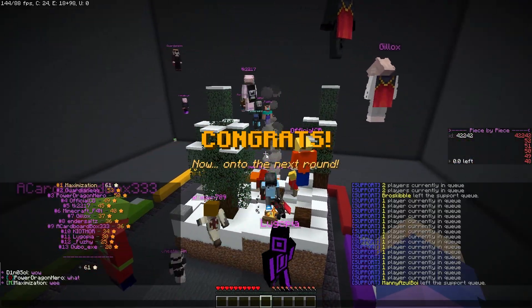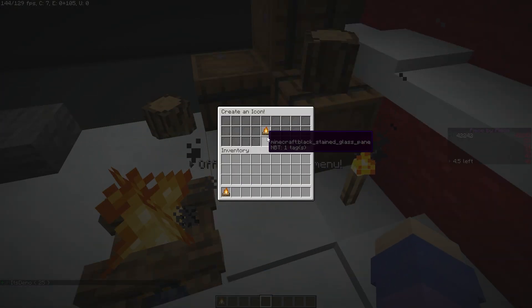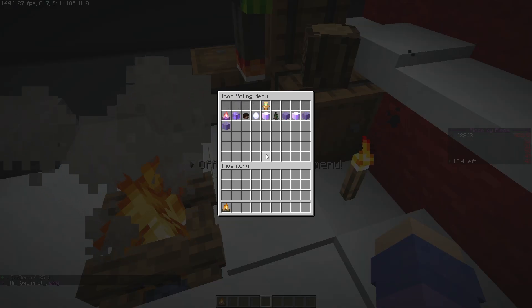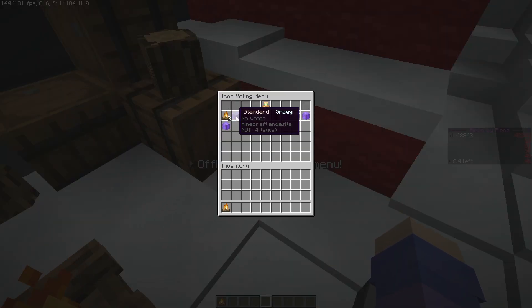The build that collects the most stars is the one that is added to the build permanently. This process repeats until all 9 segments on the board have been built. After a game is completed, you can visit the build or any previous build in the lobby at any time — an archive of every completed build is kept within the plot, allowing anybody who missed the game to view it.